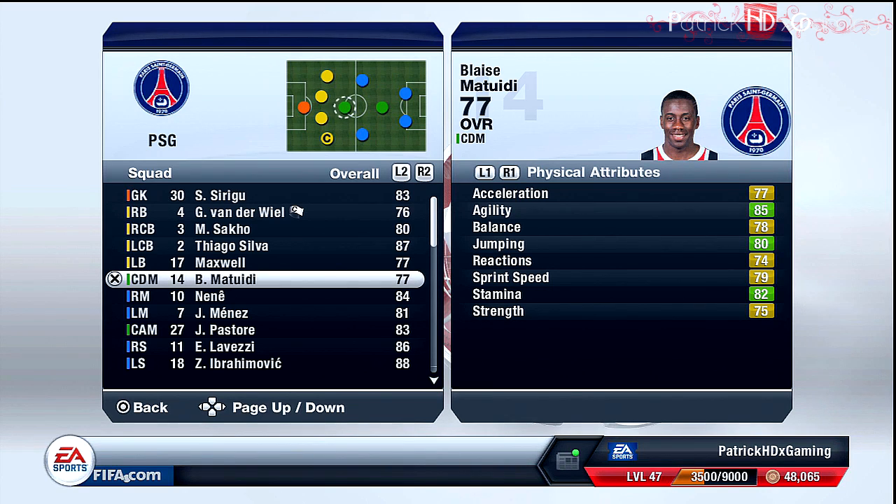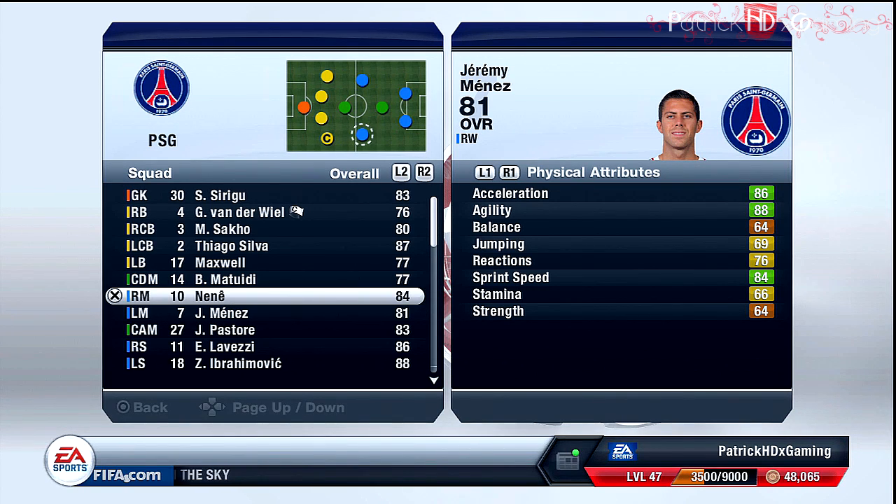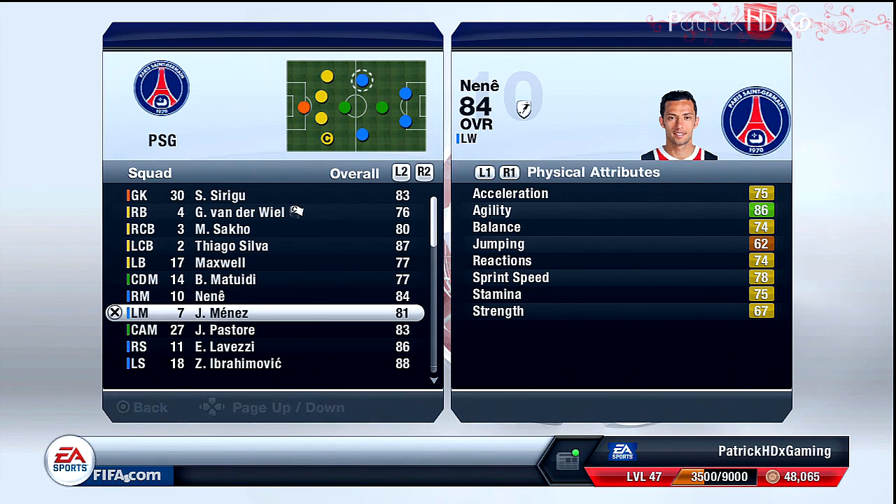In the midfield, my central defensive midfield player is Matuidi — he has great stamina, which is very important, he can play great passes, and his defensive skills are good enough to be the only CDM in this team. On the wings we have Nene as the right midfielder and Maness as the left midfielder. Nene is left-footed and Maness is right-footed, so they can cut into the middle and shoot with their strong foot, which is a huge advantage.